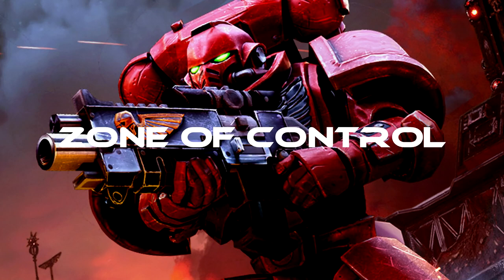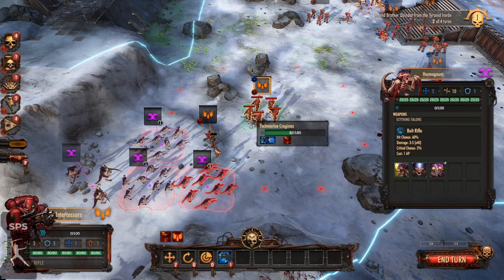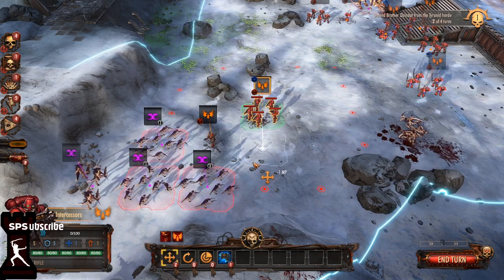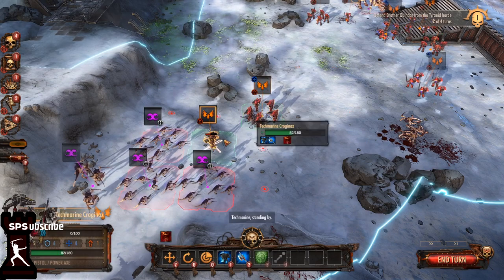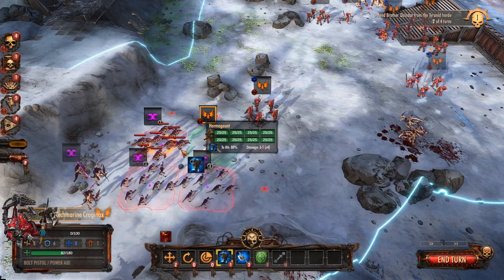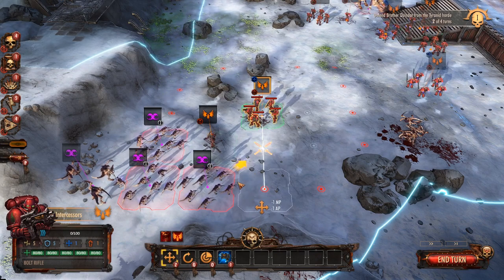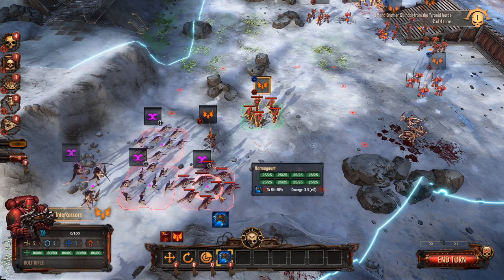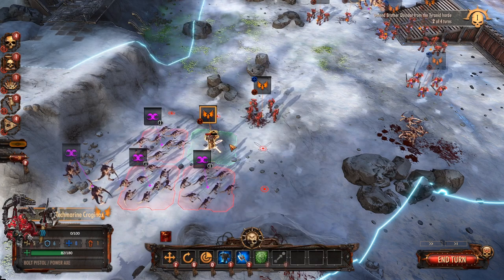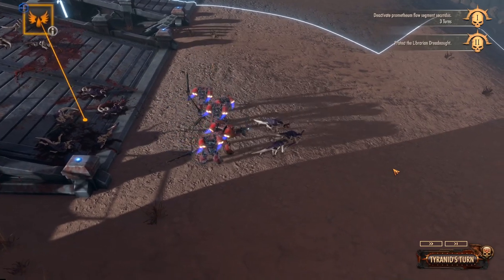Tip number four: zone of control. Each unit has a zone of control covering the hex they're facing and the two adjacent hexes — so essentially three hexes. Stepping into a zone of control to attack is fine. But if you try to move out of the zone of control, the enemy gets an opportunity attack on you. You can see this indicated by a little arrow showing that moving the intercessors in that direction will trigger that opportunity attack.